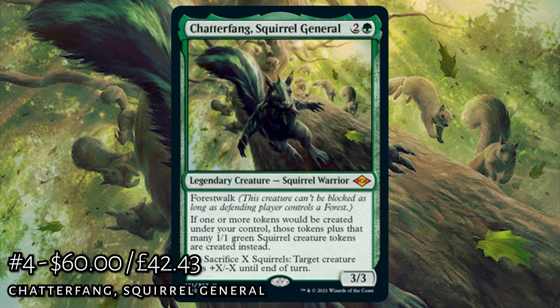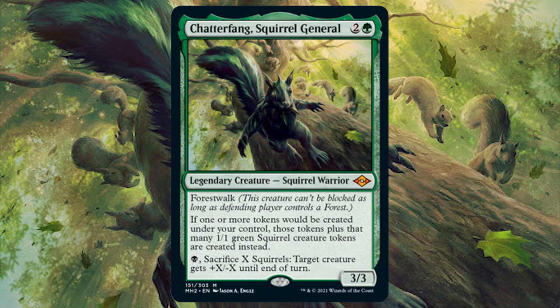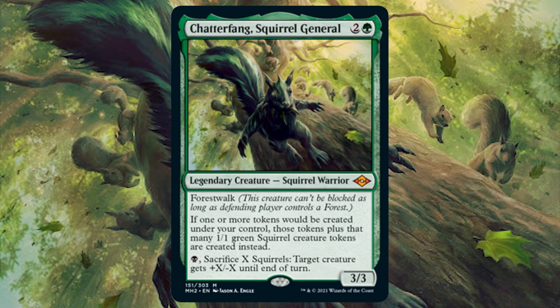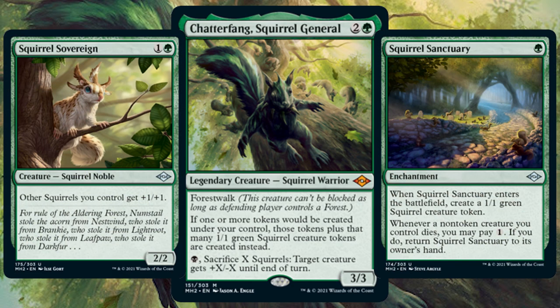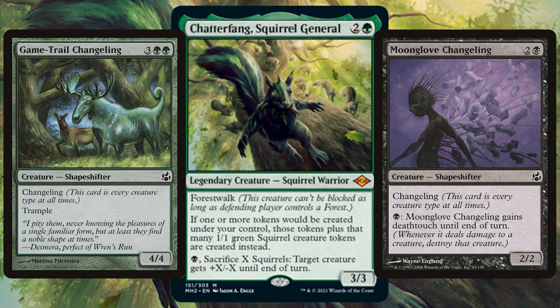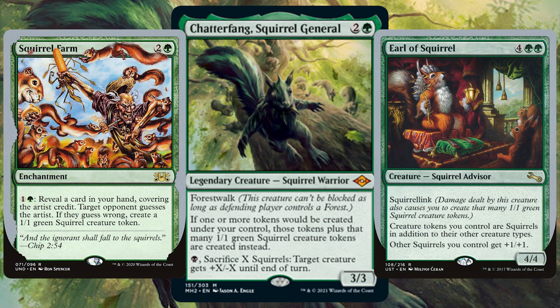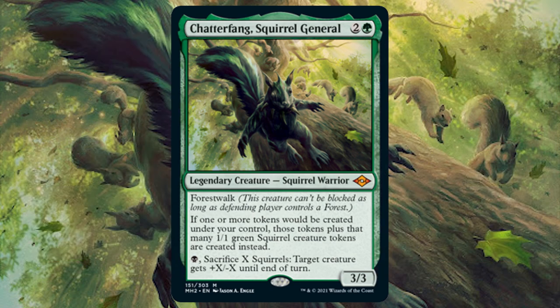Missing out narrowly on the top three we have Chatterfang, Squirrel General — yes, a legendary squirrel is hitting Modern Horizons. This 3/3 with Forest Walk says if one or more tokens would be created under your control, those tokens plus that many 1/1 green squirrel tokens are created instead. For Chatterfang you're going Squirrel Tribal, with some good new additions this set, and you can also go the Changeling route or add sets like Unstable and Unsanctioned for more fun squirrel options.